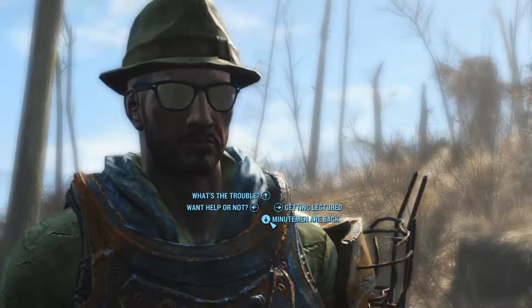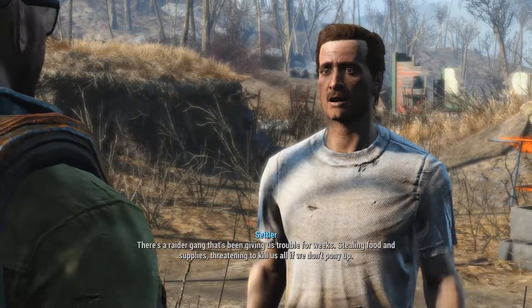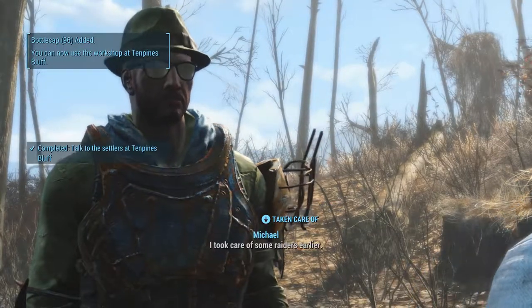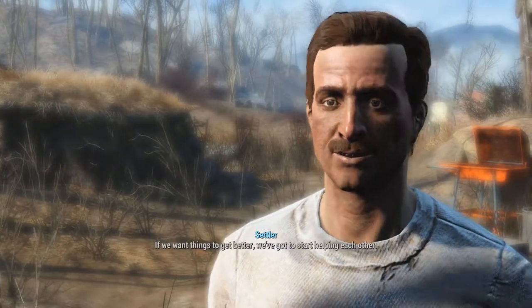I'm with the Minutemen, I'm here to help. They've decided to join the Minutemen — that's great news. You should have one of these flare guns, you can use it to signal for help from any nearby Minutemen. As you can see, taken care of — I took care of some Raiders earlier. I'm just going to skip Preston's story dialogue.